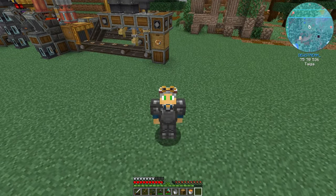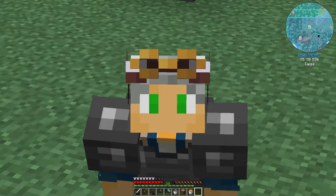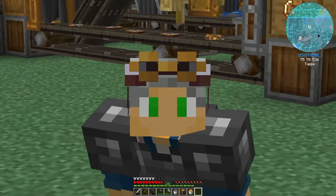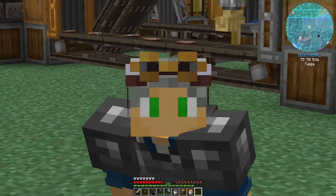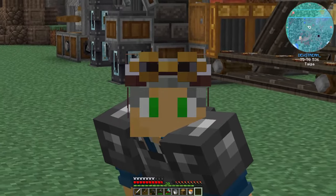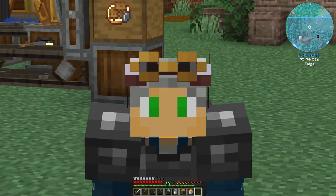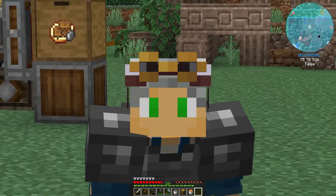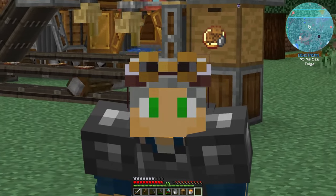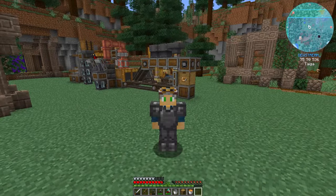Hello citizens of the internet and welcome to the Dad's Guide to Minecraft: Create Above and Beyond. Today we have a simple episode — we're going to make crushing wheels because we need to up our game for the next phase. We'll also start building a secondary factory that Dewey and I can share, to automate simpler andesite building processes like gear shifts and cogwheels automatically.